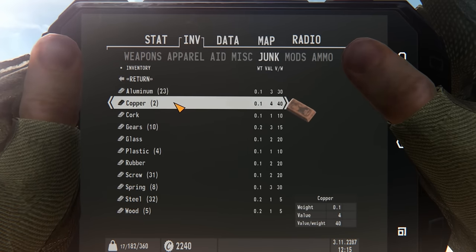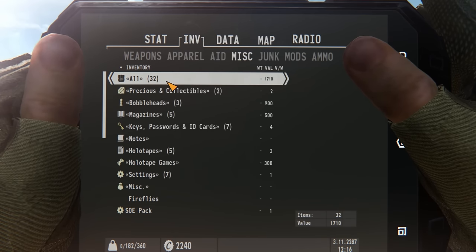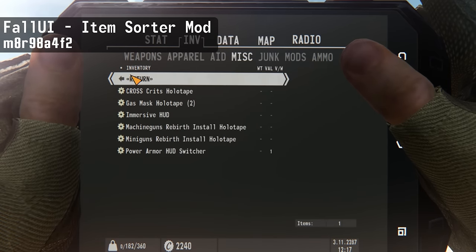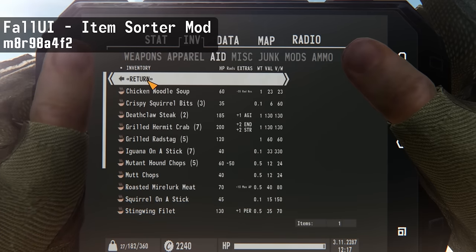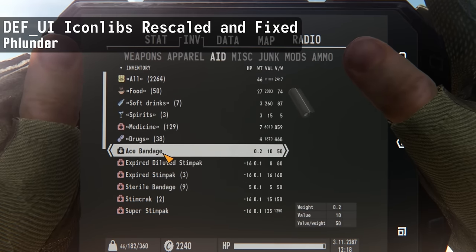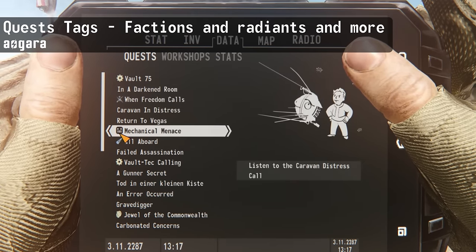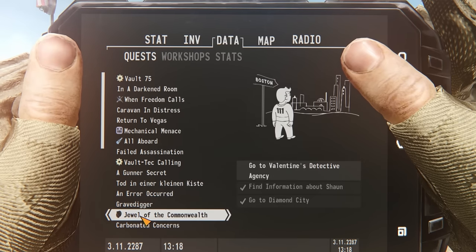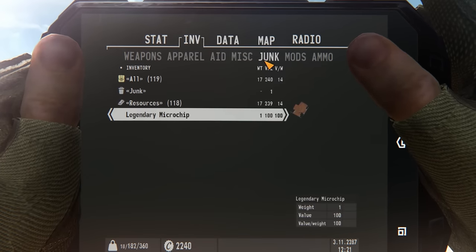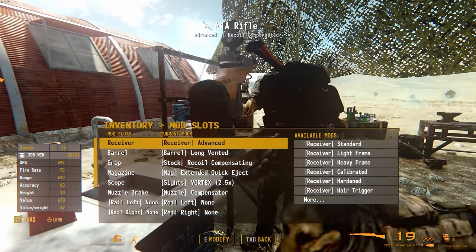FallUI also includes compatibility for inventory sorting. You should install a sorting mod — I used to use Vowel Sorting but now use FallUI Sorter. These mods give every item a special tag for classification and organization, grouping items into categories. If you want special icons for the items, you'll need a separate icon mod. Additionally, pick up the Quest Tags mod to sort quests by faction and give them fitting icons. Note that sorting mods don't always work with modded items — you may need to find a patch or add tags manually.